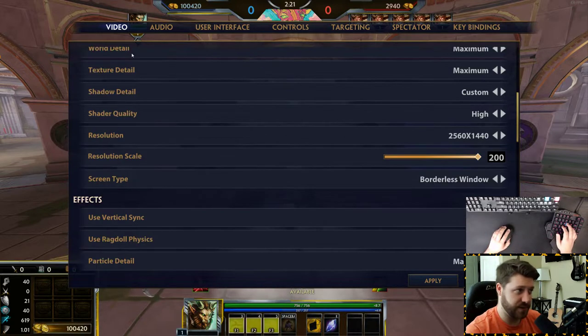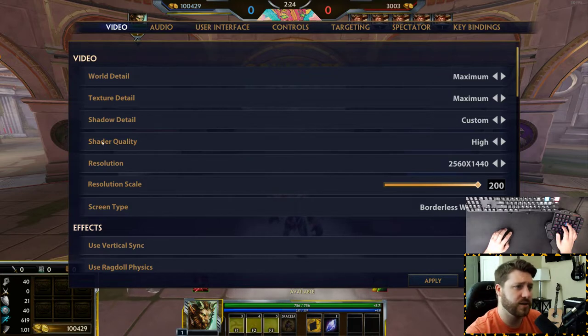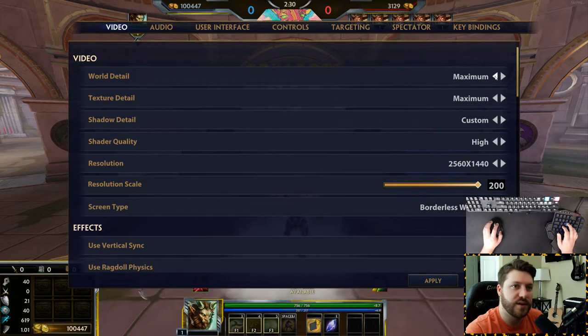When it comes to video, very simple. World detail, texture, shadow, shader quality — basically if you want your PC to run faster and get a higher FPS, you're going to want to put these down to medium and low.